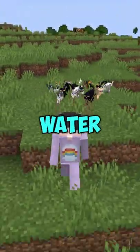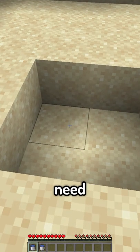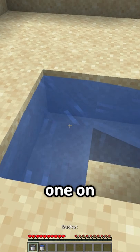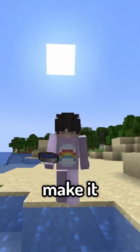Did you know that you can make an infinite water source with only one water bucket in Minecraft? Now usually you would need two water buckets, placing one on one corner and then one on the opposite side of the corner, but you can actually make it with one bucket.